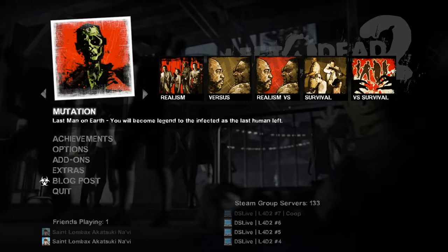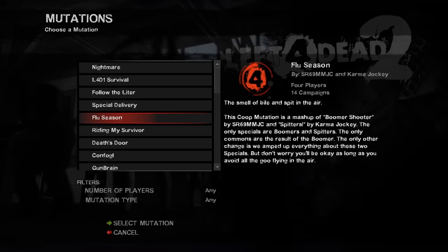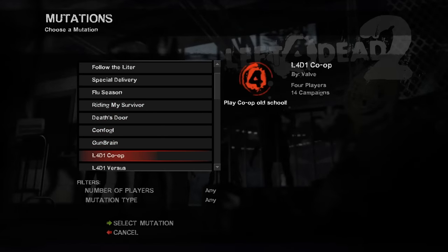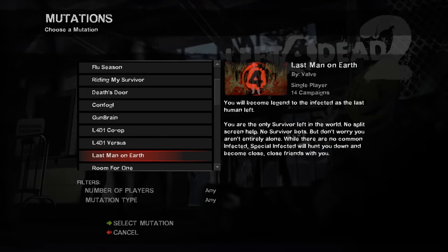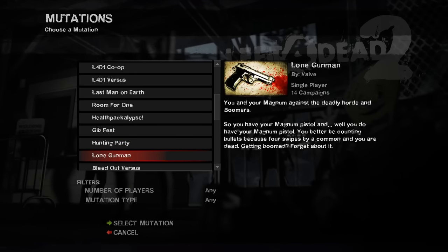Anyways, today we're going to review all the mutations found in Left 4 Dead 2. Mutations are miniature game modes. They modify the game in interesting ways by introducing wildly differing rule sets. They change the gameplay formula by modifying anything from small slight details to core gameplay concepts. In essence, they mutate the game, hence the name.